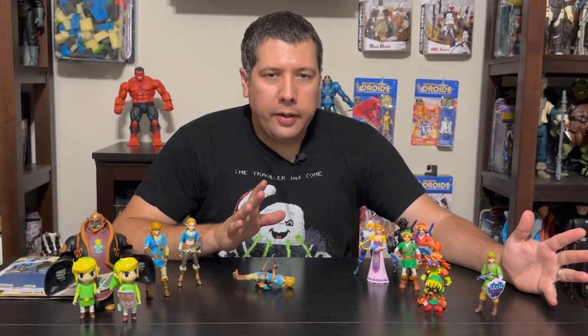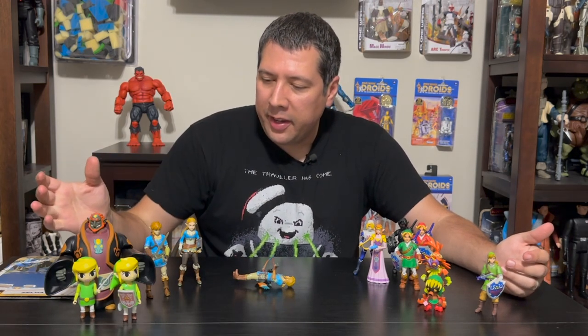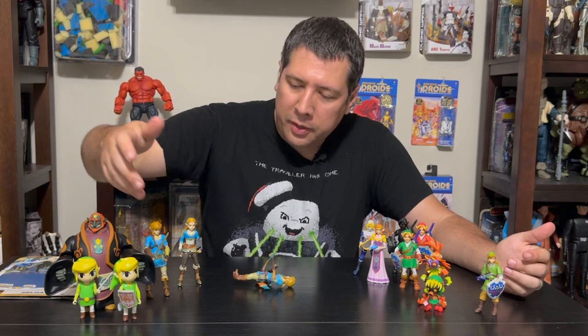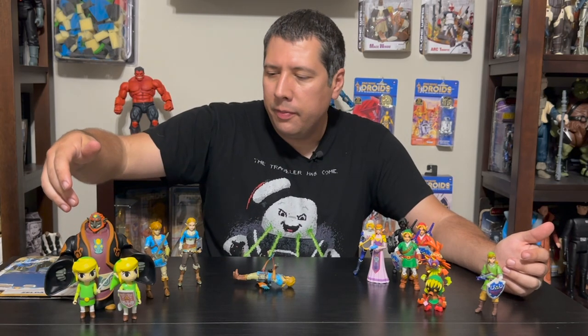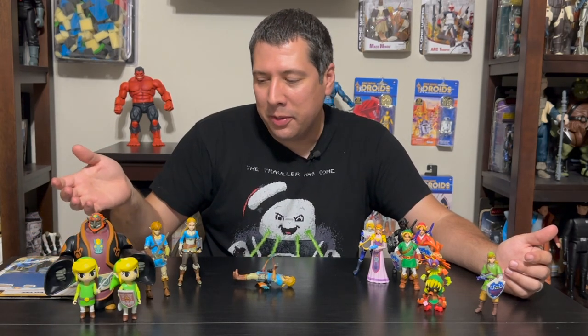We got all our Zelda figures here. We have Link over here from Skyward Sword. We have my favorite Wind Waker line, which had two different Links — one with the shield and sword, one with the wand. This great six-inch Ganondorf just looks amazing.